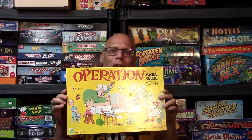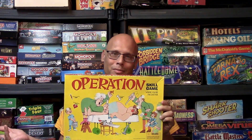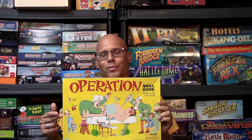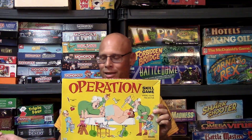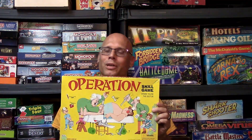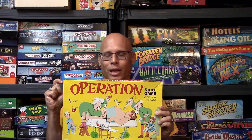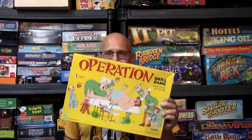Hi guys, today I'm going to be reviewing the classic game Operation. This game came out from Milton Bradley in 1965 and is for one or more players — technically two. This version came from 2002 and plays the exact same way as the old version, it just has the Adam's apple added. The object of the game is to use these little tweezers to remove things, and you have to watch out for the little edges because if you hit them it's going to buzz and his nose is going to go off.